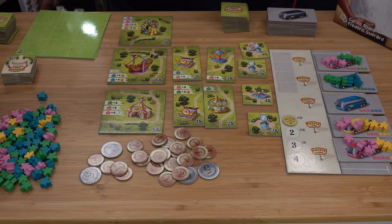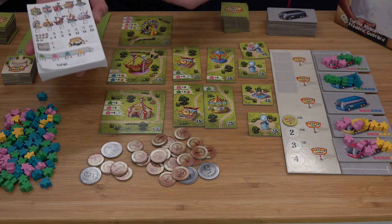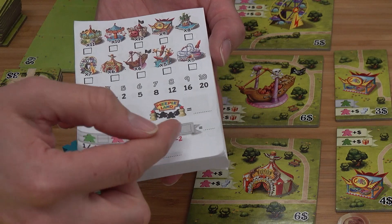You will build your attraction. On the attraction tile, you have some meeples on it. When you welcome some meeples, you can place a meeple on it. This will give you at the end some victory points depending on the score there. The green and pink ones will get you one victory point and the blue and yellow two victory points. So for this one, you get one victory point. And you can see that some require some extra things.